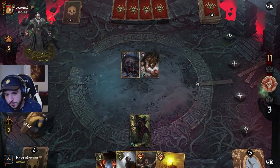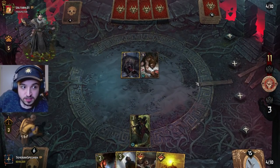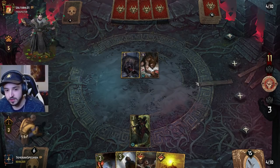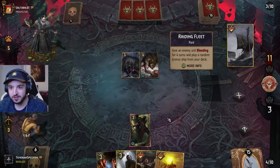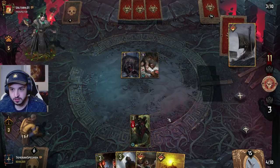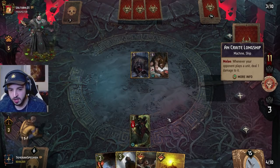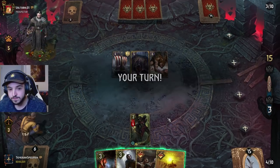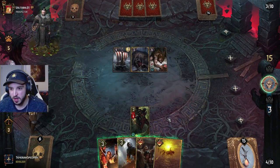Oh no, our opponent can interact with us. Look how good this deck is going second — and now we've got the Saber-Toothed Tiger for going first. Seems good to me, we just pass.